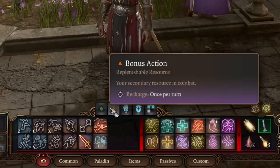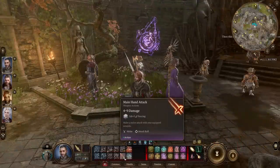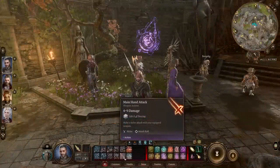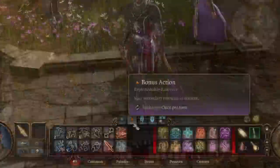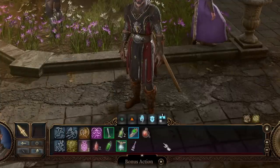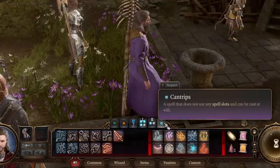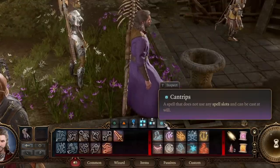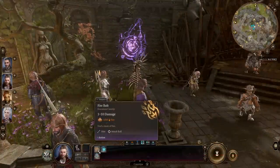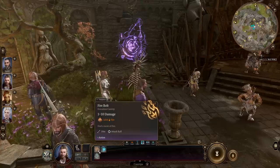Everyone gets an action and a bonus action, and depending on your class you'll get other interesting options and potentially spells. By hovering over abilities you can see what they require in combat. For example, my main hand attack costs one action but leaves me with a bonus action. Many classes also have cantrips — spells that don't use a spell slot and can be cast as many times as you want, costing an action. Use them when you want to conserve limited spells tied to resting.